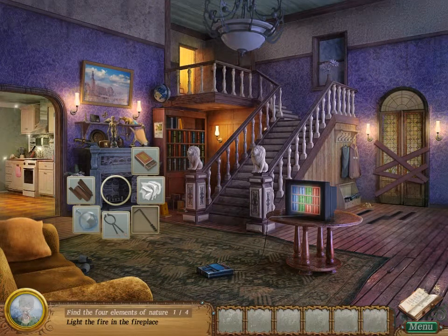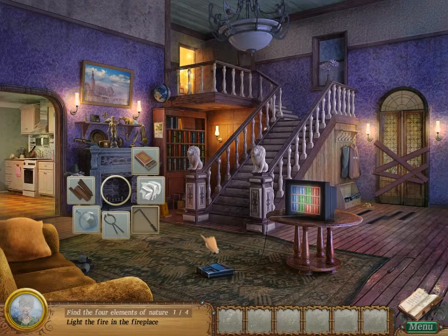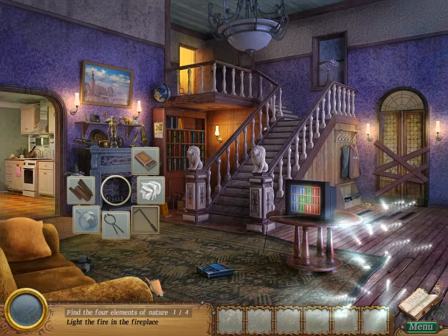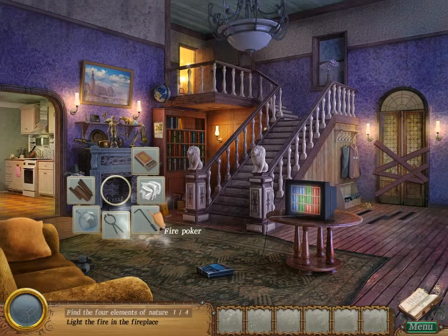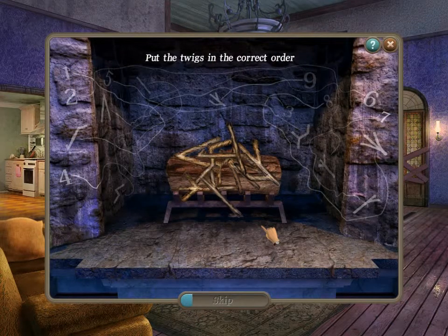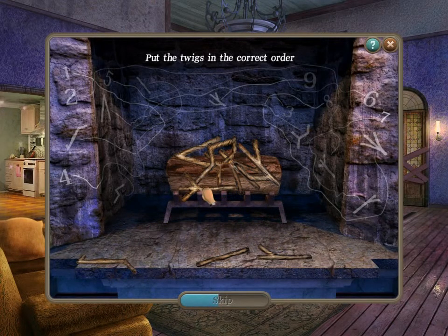Matches. So where is the fire poker then? I get the feeling it's supposed to be in this room. Yep, yeah, it is. Put the twigs in the correct order — take all the twigs out of the fireplace and then put them back in the correct order. Tips are shown on the fireplace. Oh wait, I take them out first, and then I put them in?